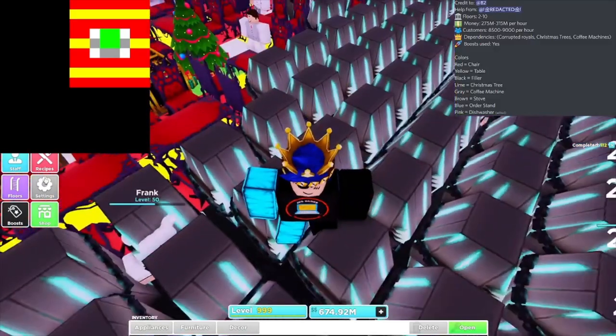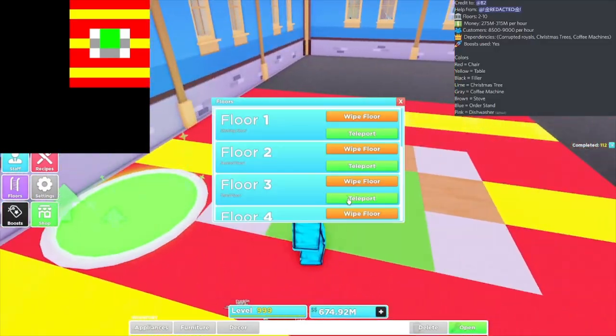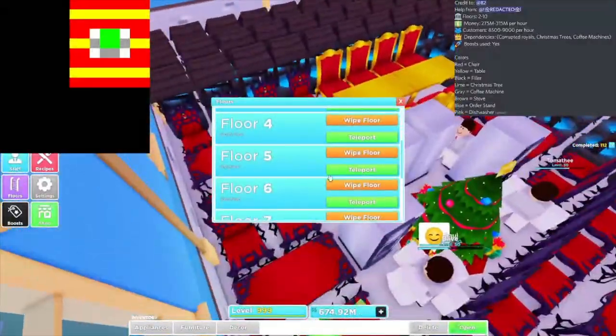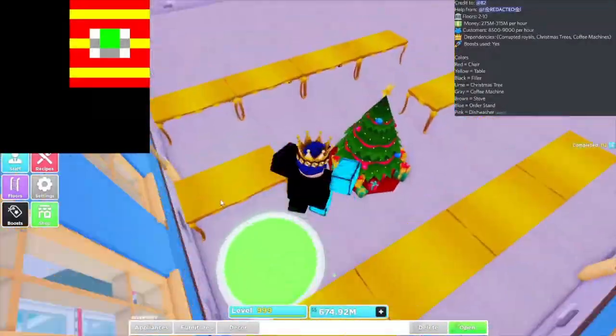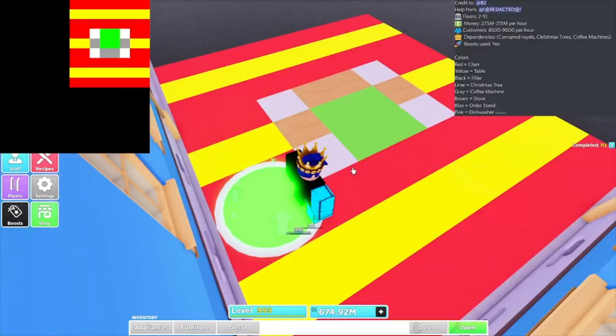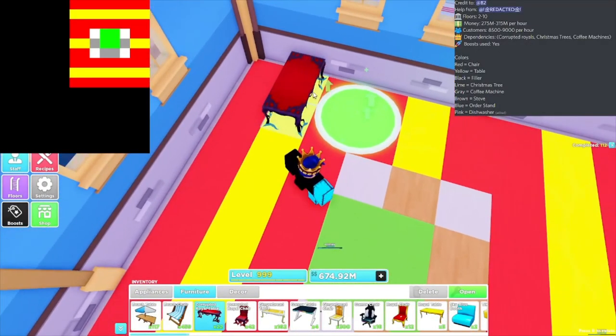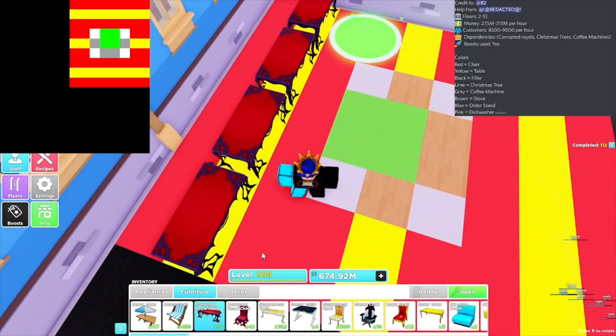Now we're gonna move to floor two. I'm only gonna show floor two because I already have everything up and running on every other floor up to five. I'm working on getting floor six in, but let me show you floor two so you know how to do it.